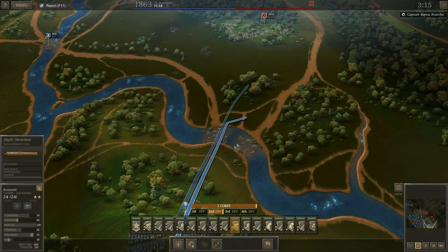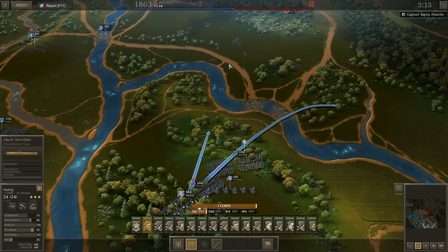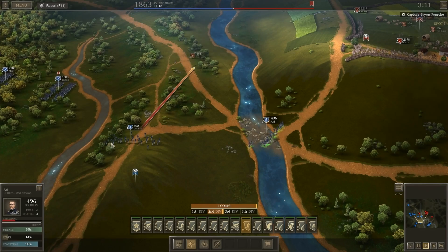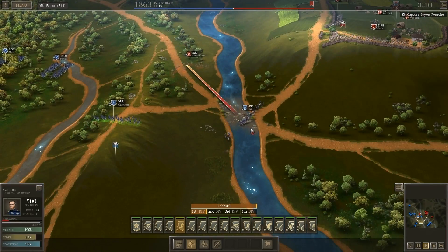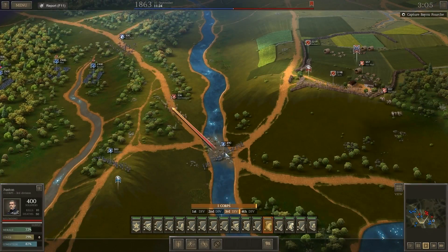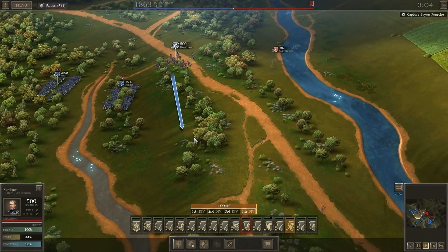We're going to start this. First things first, I'm going to try to get him into cover there. Gamma, take the heights. And these four, just start marching north and see what you can see. Kershaw, I'm going to have you go this way. And these guys, I'm actually just going to have them hold for a second until you figure out what's where. I want him to make sure he goes not through the woods, but around.